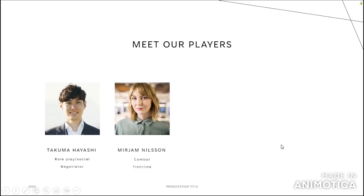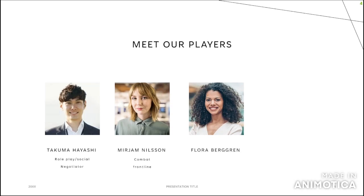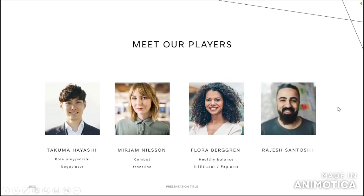Then we have Miriam — combat is what she's here for, she wants to be the front line fighter. Flora wants a healthy balance of roleplay, social play, and a little bit of combat, but wants to play the infiltrator/explorer. And then Rajesh — problem solving, looking to play the investigator role. So far, a good party. No one's stepping on each other's toes, no one's trying to fill holes that the other one's already trying to fill.